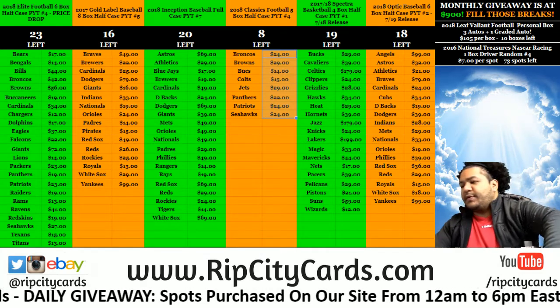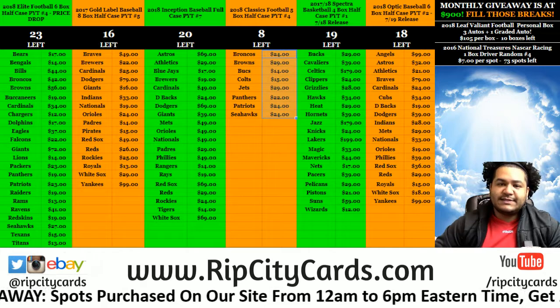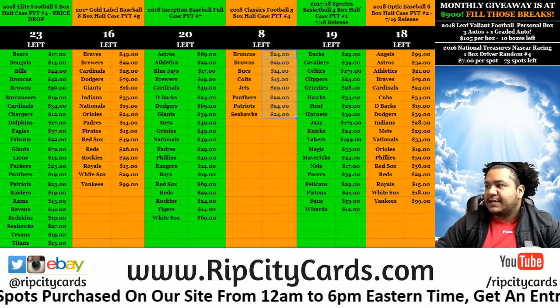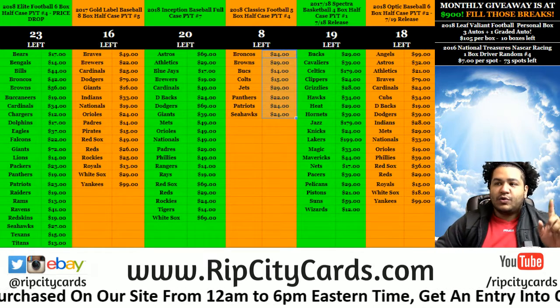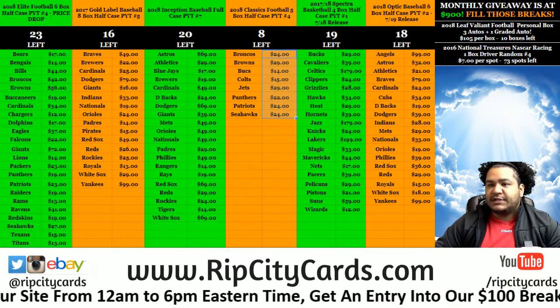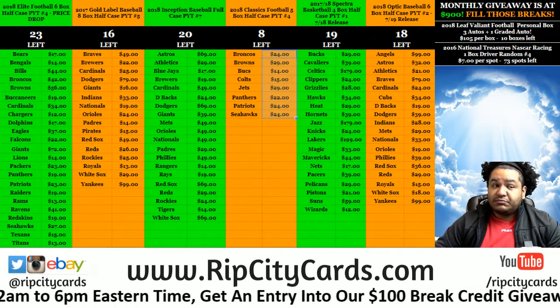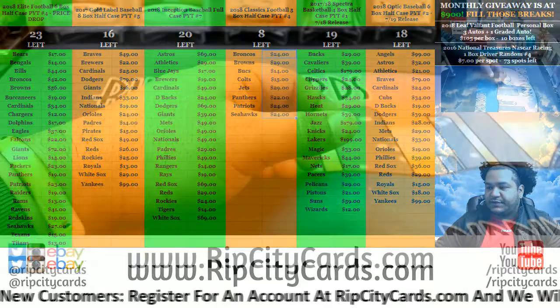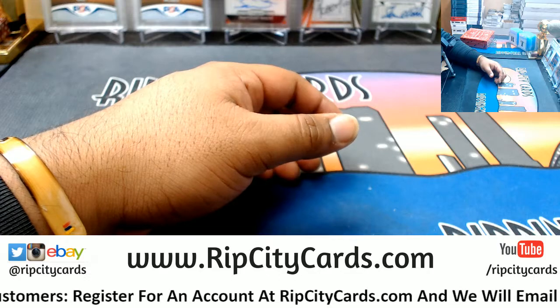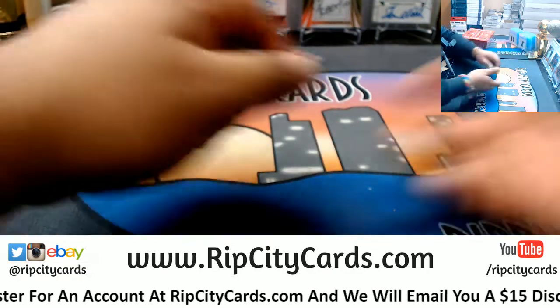What up everybody, Cover Moses here. Welcome — it is time to do a 2016 National Treasures NASCAR racing one box driver random, number three. Everyone's gonna get assigned a random driver in this thing. There are 73 different drivers, so that's gonna be a hell of a random. Let's roll the die.